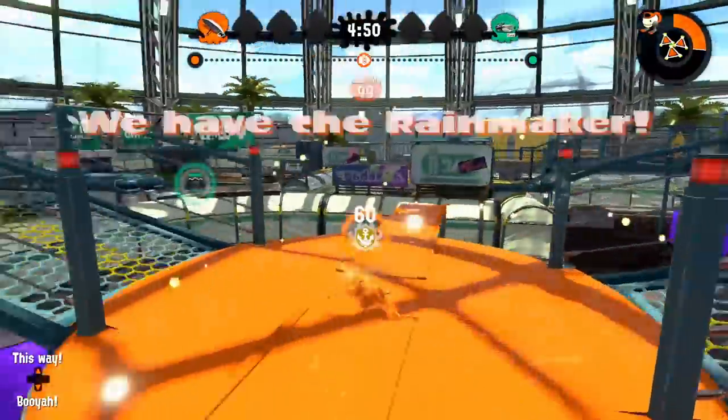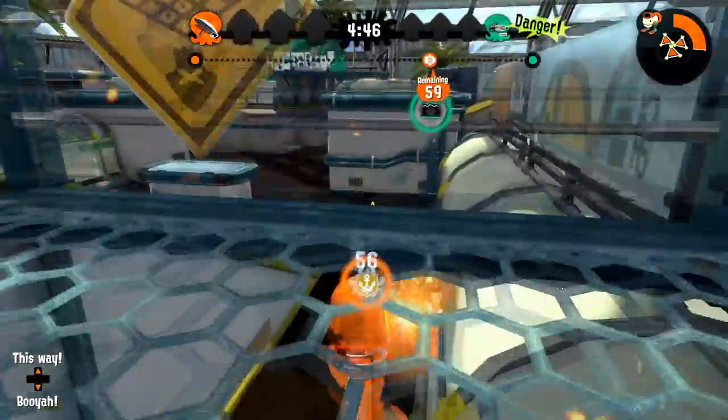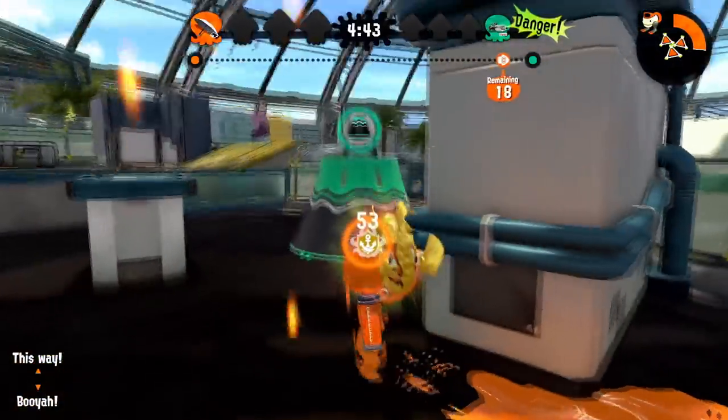If you have run speed and the opponents aren't on the left, always take it left. It is one of the easiest ways to get a 20-plus point lead. If you don't have run speed, just go right.